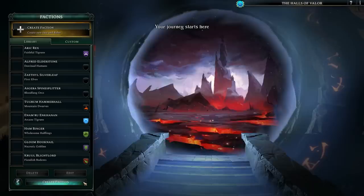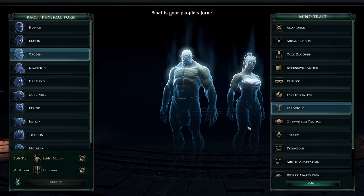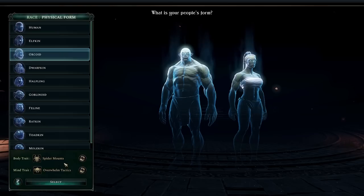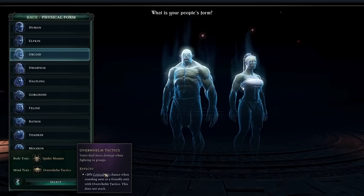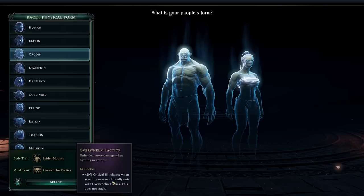We're playing on brutal difficulty. I'll make a quick modification to make sure the AI can't spawn with any of my custom rulers — I want to play against default AI factions. We're going to create a faction: spider riding orcs, specifically with overwhelm tactics. The spider mount is an incredibly powerful mount that gives any mounted units plus 10 hit points and the web ability, which is currently kind of bugged — it's doing too much damage, which is really fun.